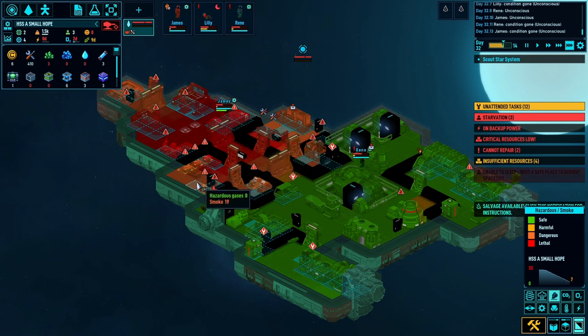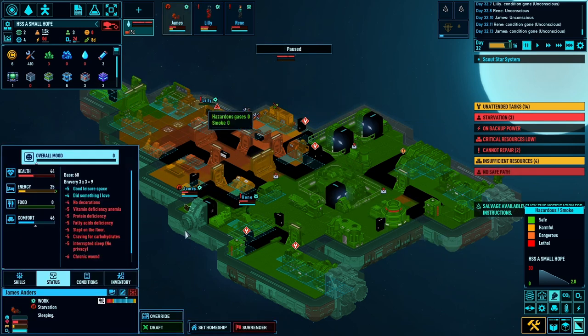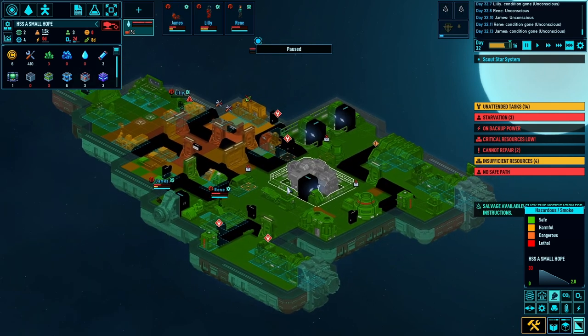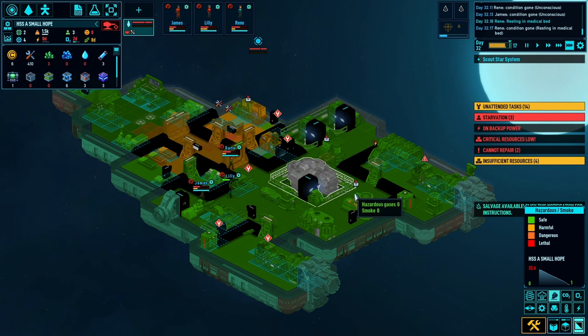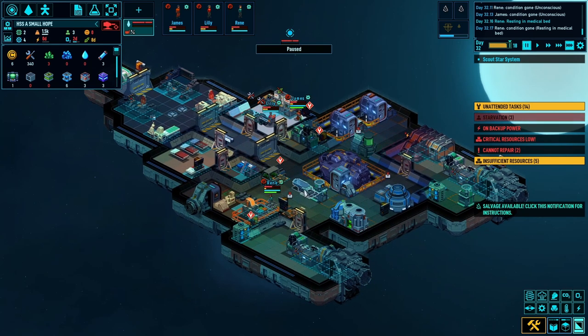We've got another ship coming - a military alliance. James is down with a chronic wound, low energy, morning discomfort and starvation. I can't make anything, this ship needs to come ASAP - literally on our last legs. But that venting is working, and we've got a nice environment now. Just need some food and energy.